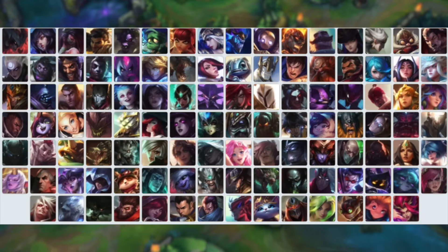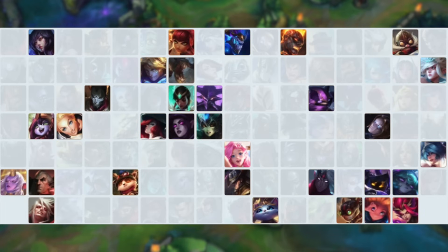Now that I've convinced you that Mejai's is the best item in the game, let's figure out which champion to build it on. First, let's eliminate all non-AP champions since Mejai's is an AP item. And since you get 3 stacks per kill if you're melee and 4 stacks if you're ranged, let's get rid of all melee champions — so now we mostly have mages left. When looking for a champion, we want to consider their AP scalings. Champions with really high AP scalings will do more damage based on the amount of AP they get, and since Mejai's gives a lot of AP, ideally we want huge AP scalings.